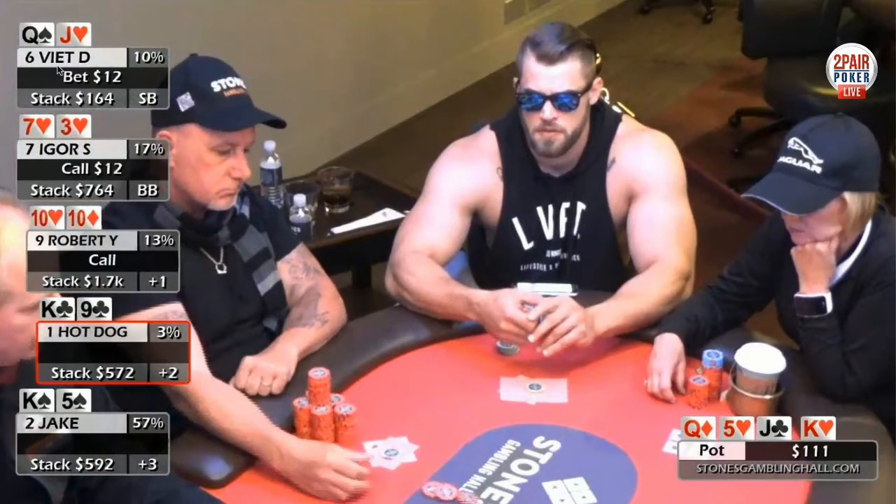The only one we really have to worry about is that initial bettor on the turn, but his sizing is so small. The only hands that would be basically the invulnerable nuts would be like ace-ten of hearts — something like that — which might be from the pre-flop raiser or the guy to his left. But this looks like a king from the small blind, and once all these guys call it's all single-paired hands, and the board is so draw-heavy that I'm certainly going to raise.